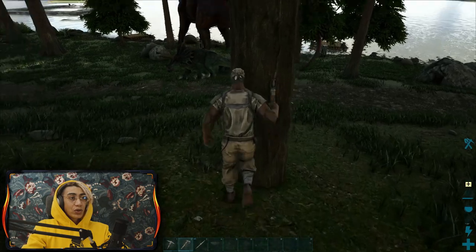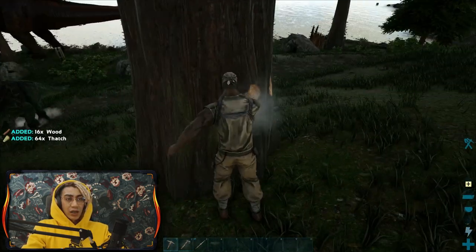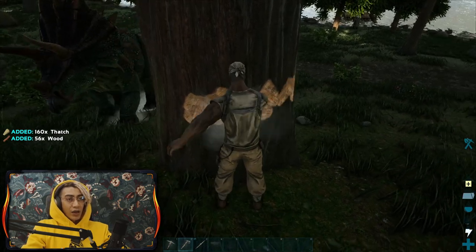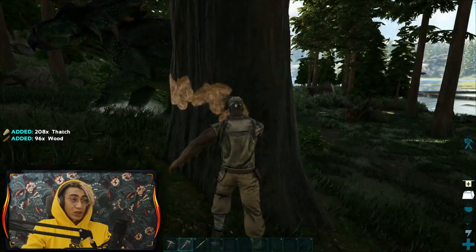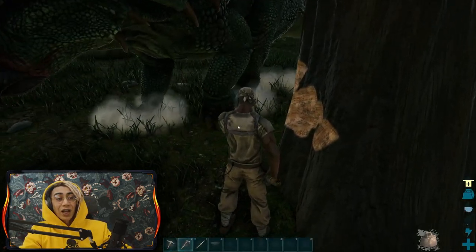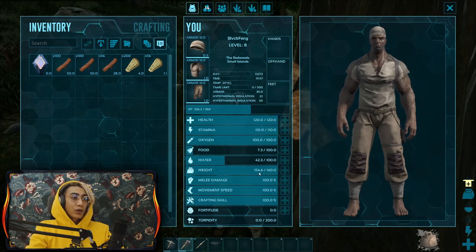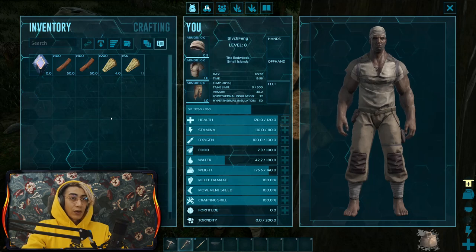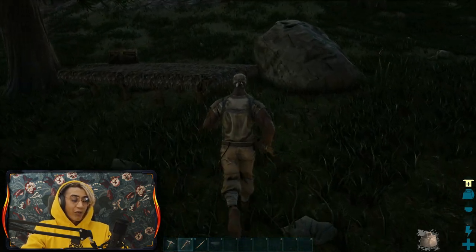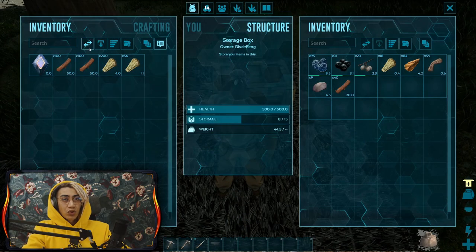Now we can go around and harvest materials to make our place better, and also gain more levels. I'm alternating between the stone pick and the stone hatchet because I need both wood and thatch. I'm also being careful not to hit this triceratops - those things are passive and nice to be around, but if you attack it you'll have a bad day. I harvested a little too much wood, so I'll throw some away by pressing O on the item.